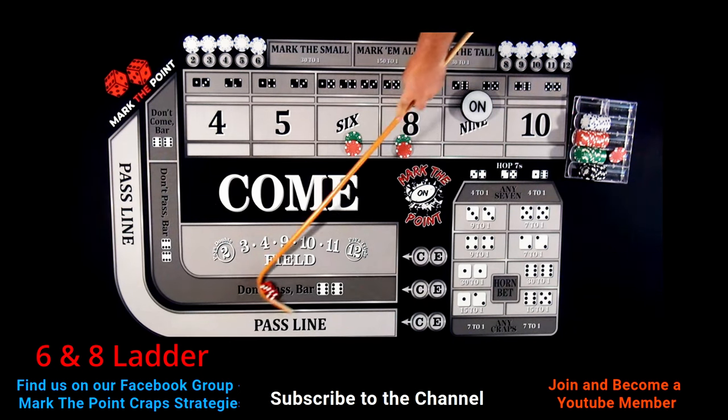A 5 is rolled — mark the 5 as the new point. All bets are working again, right back on the 5. A 3, then a 7 — the 6-1. That's where it hurts us. They hit it. So we walked ourself off. We lost our points working on the come-out. I hope I don't get demonetized for that one.